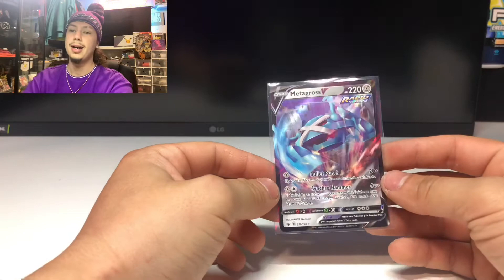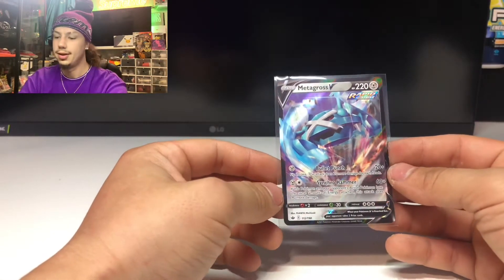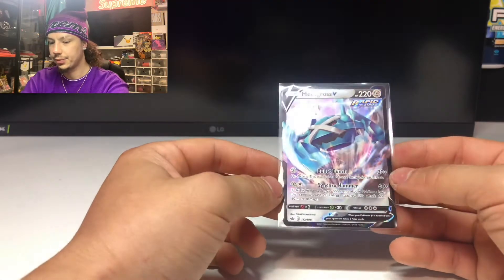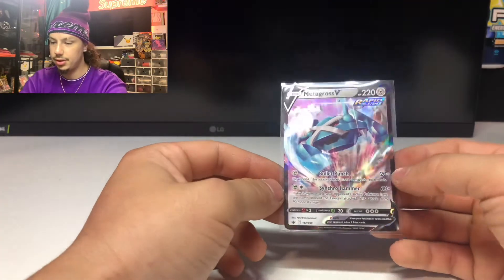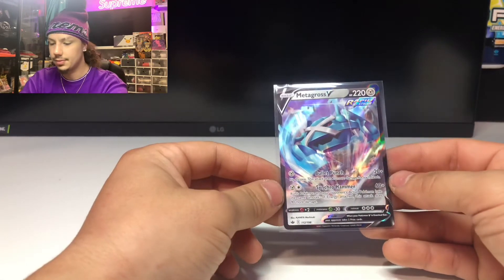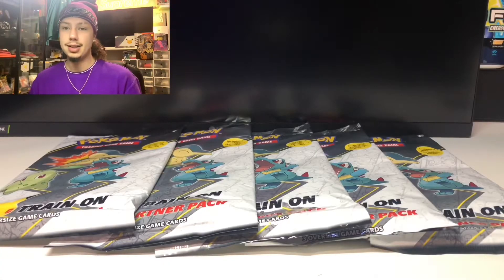So we didn't really get anything good out of those booster packs overall. The best card we got out of the whole session was Metagross V from Chilling Reign — not anything really crazy, but we got something. We'll take it.